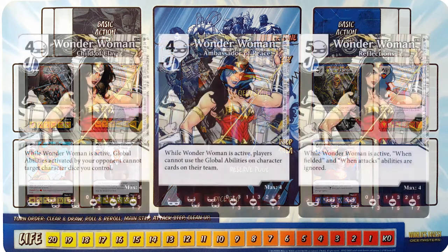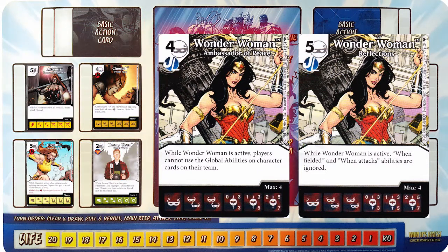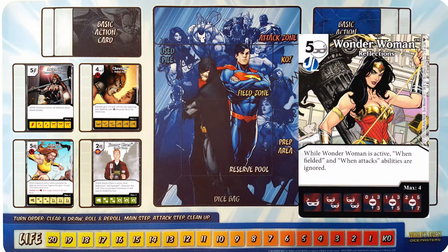Last but certainly not least, we have Wonder Woman, and all three of these are actually pretty fantastic. Child of Clay is great protection from Magic Missile Global, Blink Transmutation, or Splinter's Teachings — the list is pretty huge. Ambassador of Peace is kind of hilarious since it destroys your opponent's ability to use their own globals, but it also does the same to you, so it's a double-edged sword — you'd probably want a team without globals. I would have liked this a lot better in the Professor X meta, but we've got Giganta in this build, so we're going to skip this one. Instead we're going with my personal favorite, Reflections. Stopping Whenfielded and When Attacks abilities is pretty huge — the new common Firefly, Lantern Ring damage, rare Orion, Dwarf Wizard, Stepford Cuckoos. With Constantine lost to Golden Age, she's a great card to have. Since we've been avoiding Whenfielded abilities in this build, we'll go with Reflections, but you could really go with any of these three in response to whatever your local meta has.